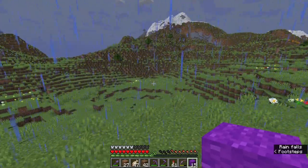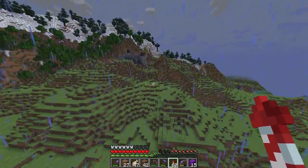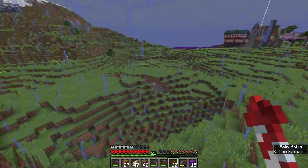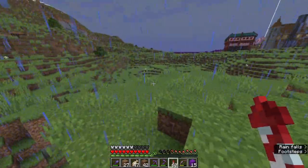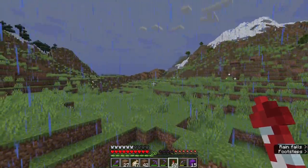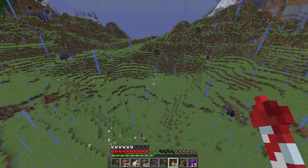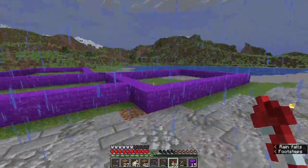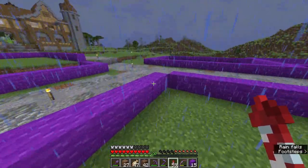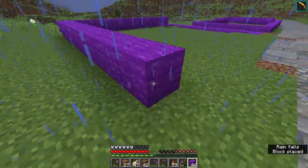It wouldn't be a super tall bridge, and it would kind of limit us to what we can build in this area. But because of the length of this land, it would allow us to build a very long bridge with lots of detail. It would go from roughly this point to there. What we could do is build up this grass a little bit and kind of level off this area — I think we will opt for that. We could maybe fill this up with water as well if we wanted to, but that would be two very large lakes right next to each other, and I'm not really sure I want to do that, at least in the near future.